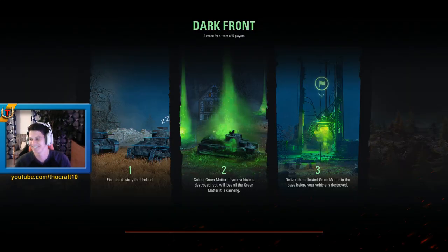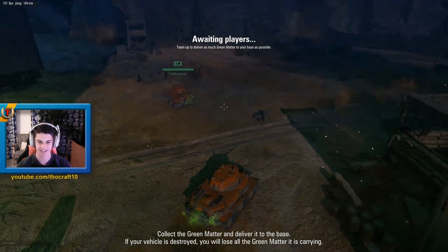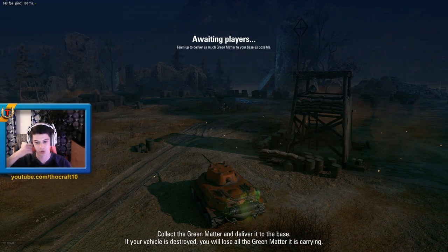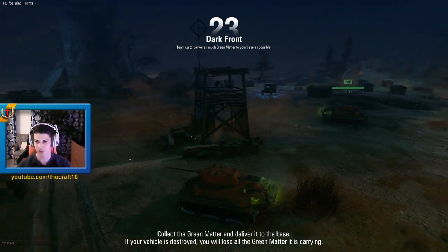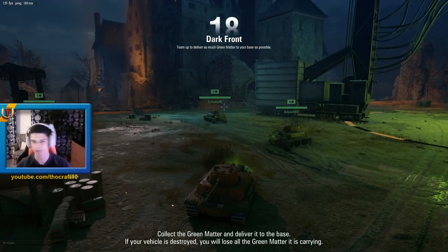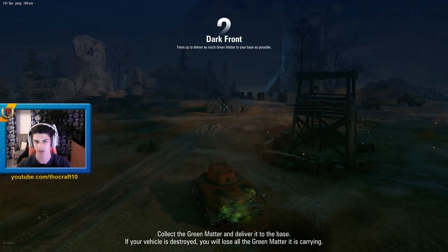And we get hit at once. Nice. The music is really creepy. Collect the green matter and deliver it to the base — if your vehicle is destroyed, you will lose all the green matter it is carrying. I just noticed there's no minimap, but when I press the tab key, there is. So don't die — that's basically the message. I left the music on, and I think it's quite cool. It's been a year since the last one, so let's go.